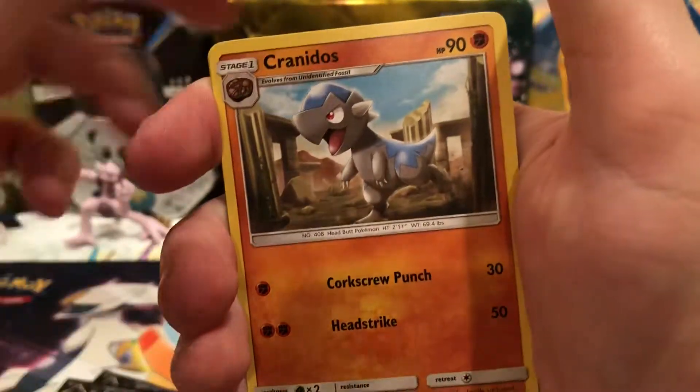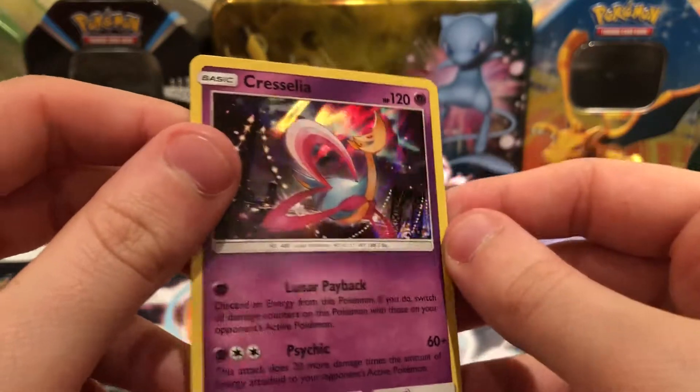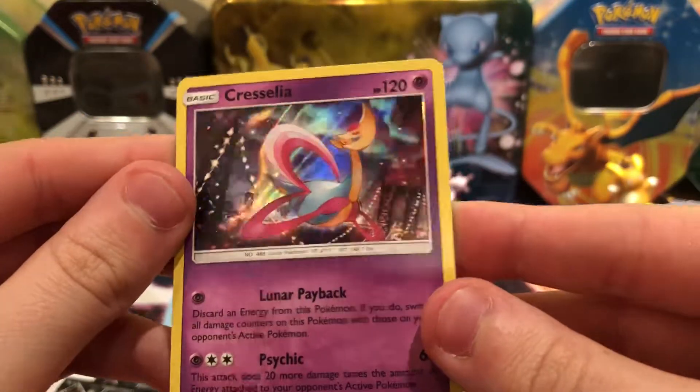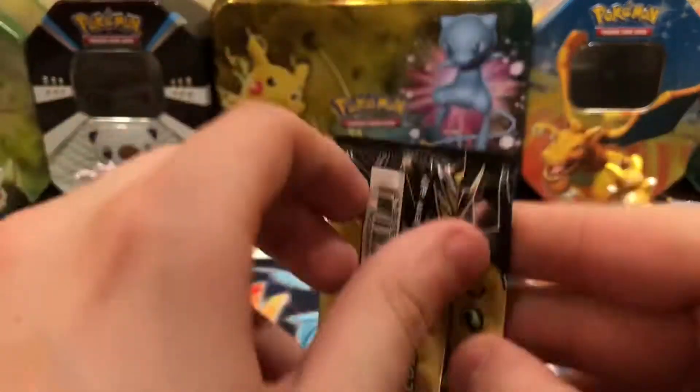There's a Magmar, Cranidos, and a Cresselia Holo. It looks like I picked out some good Dollar Tree packs so far, as I do not have that card. Dollar Tree now has a good shot at winning.